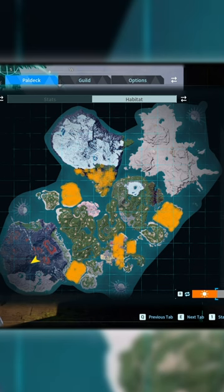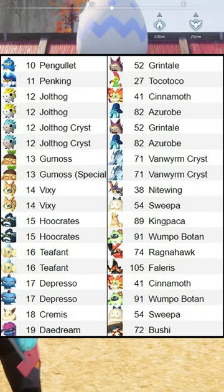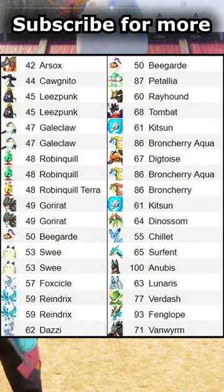Caperdy is a daytime pal that can be found in these locations during any time of the day, and these are the current 98 breeding combinations that result in Caperdy.